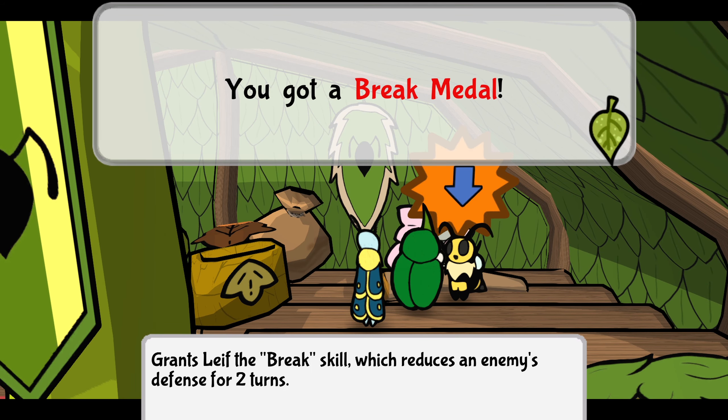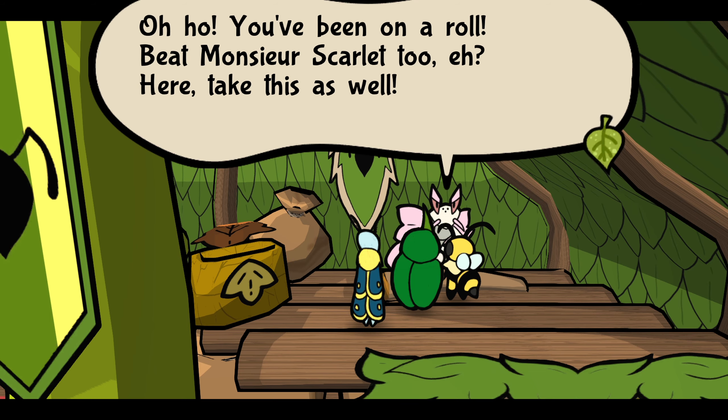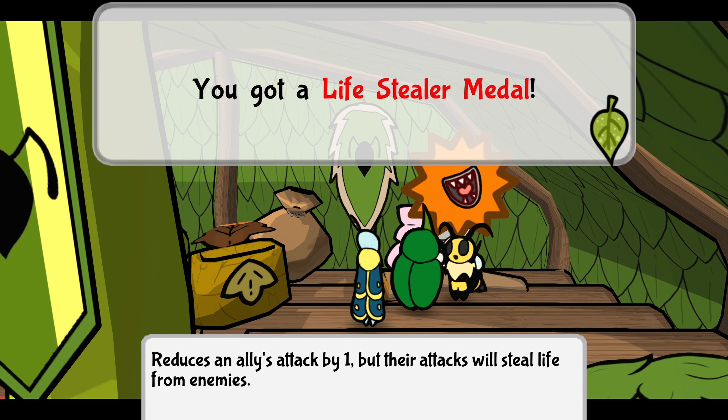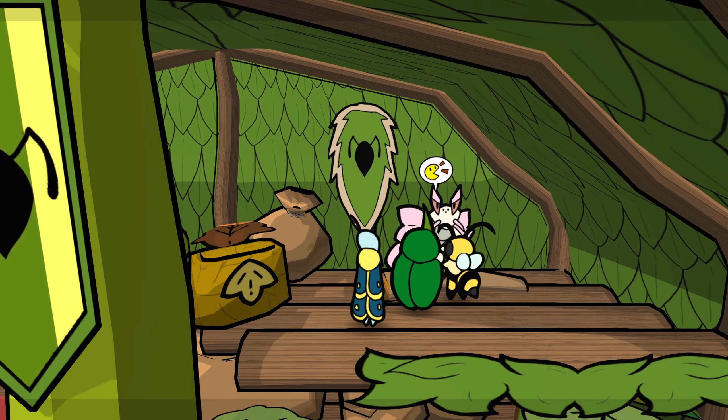Take this as well — Break Metal. Grants Sleep the Break skill, which reduces an enemy's defense for two turns. Beat Manger Scarlet too. Life Stealer Mail reduces an ally's attack by one, but their attacks will steal life from enemies. Come back later when you've bonked some extra hard heads with that metal, will you?